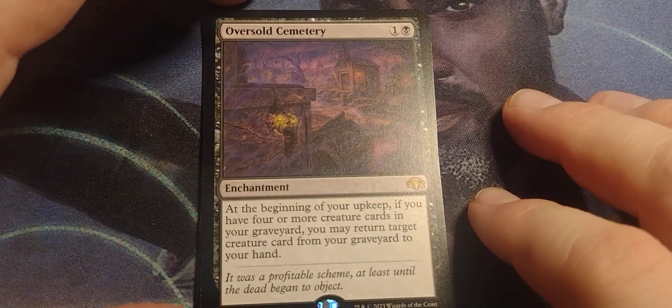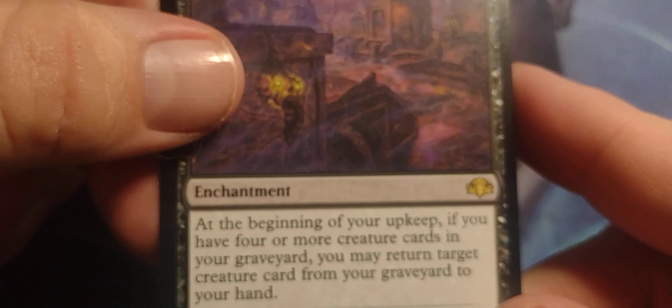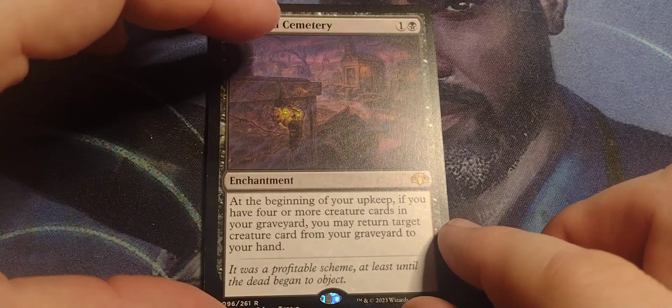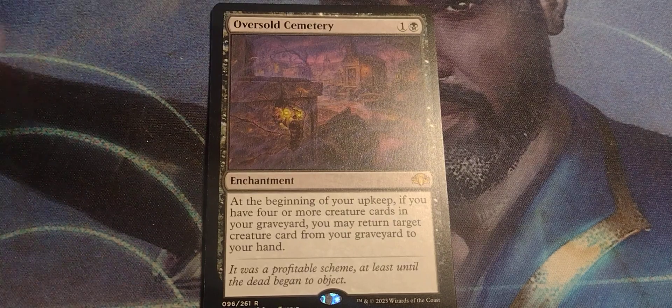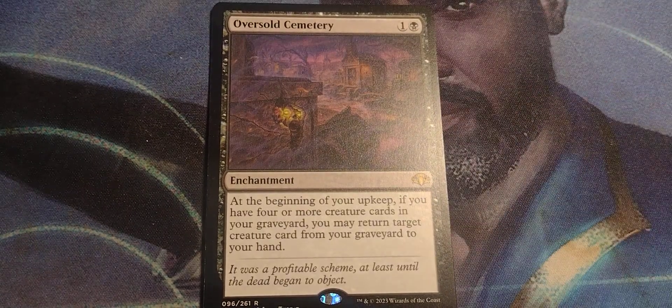Oversold Cemetery. Let's take a moment to appreciate this. Someone is not happy about this. Your real threat is the artist — I don't know if that's a real name. I hope that's a real name, because a spooky little creepy art by a guy named Threat? That's just perfect. One and a black, enchantment. At the beginning of your upkeep, if you have four or more creature cards in your graveyard, you may return a target creature card from your graveyard to your hand. 'It was a profitable scheme, at least until the dead began to object.'